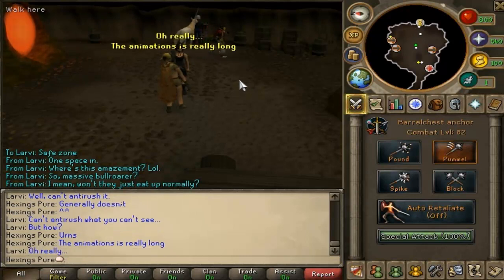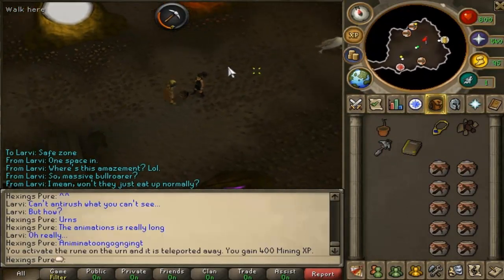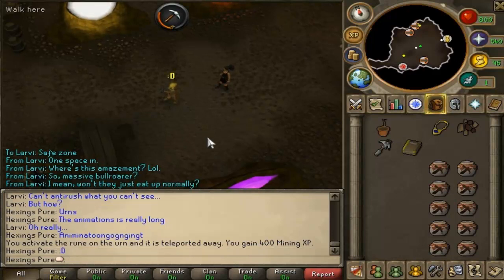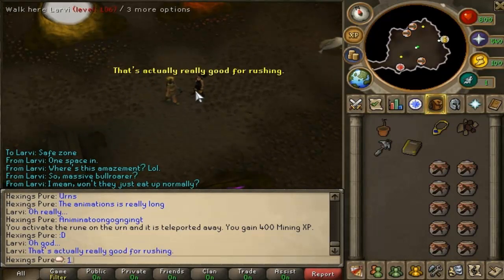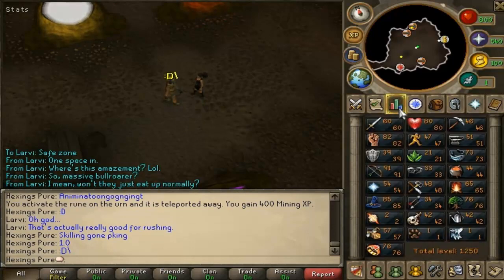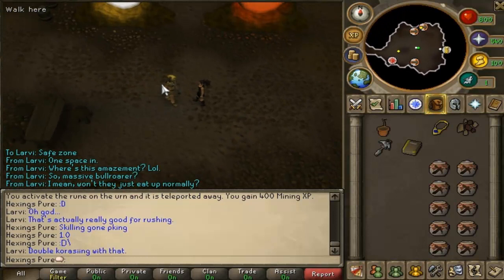The animation is really long. That's freaking awesome. So if you guys like this video, let me know — this is really fun for me to make. I was just skilling and I teleported and I'm like, my guy looks like a freaking beast when he does this. I wonder if I could run around, so I tried to run around while I was skilling and it worked. I'm like, maybe I could rush people with that — that'd be pretty cool.